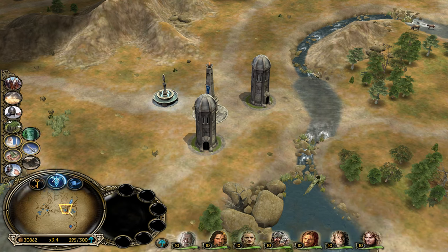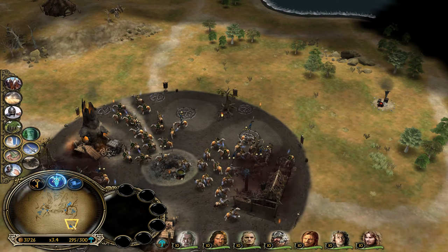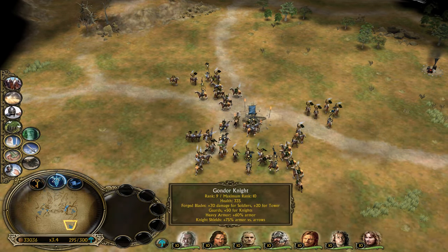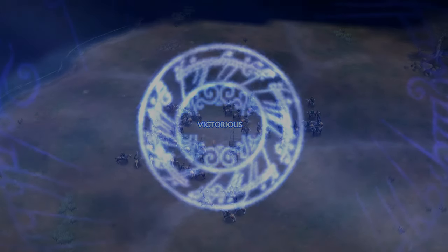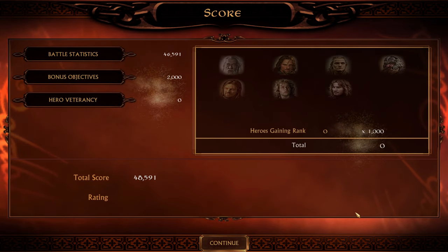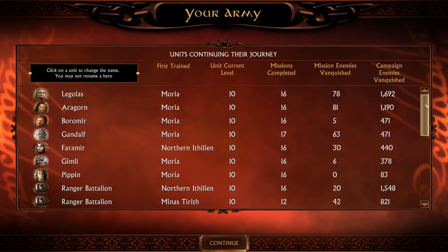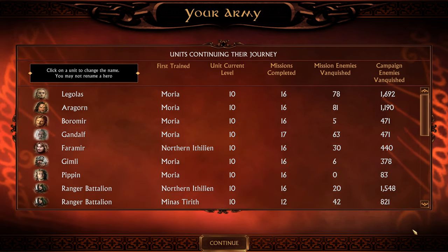That should probably be it — there doesn't really seem to be much coming from that direction. This might actually be it. We did fulfill that objective — they allow you to bring a 10th level hero and it counts. Same with upgrades like fire arrows: if your units have fire arrows it counts as well, which is nice. You don't have to do the usual kill-a-unit, build-a-unit, upgrade-a-unit cycle just to get it back. Thanks for watching, and I'll see you next time at the Black Gate!